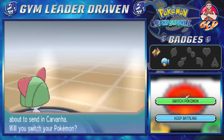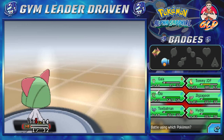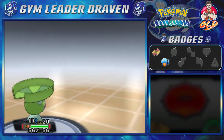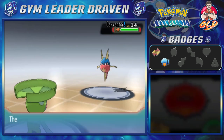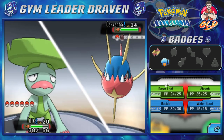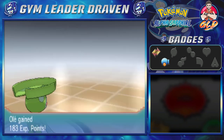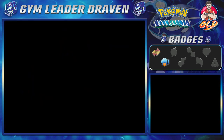Then he sends out a Carvana. I'm not going to risk that with our current Pokemon, so let's go with Olay, who I haven't used in a while. We try a Razor Leaf attack — we miss the first one and take a bite attack — then hit with Razor Leaf again and just like that, Carvana is defeated. Team Aqua Grunt is not happy at all.